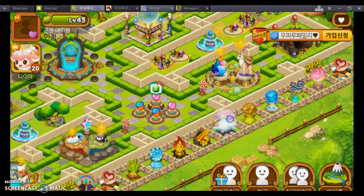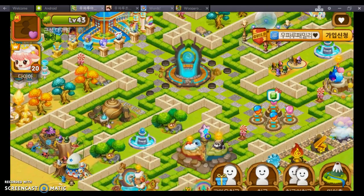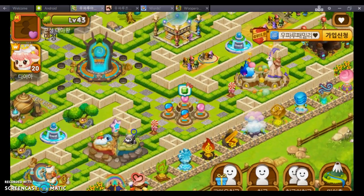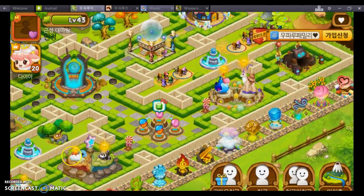Let me show you how it looks. When you go to a friend's land and they're breeding somebody — these are both already finished so I can't help there — but I could help here. So when you go to a friend's land and you see this, you can click it.